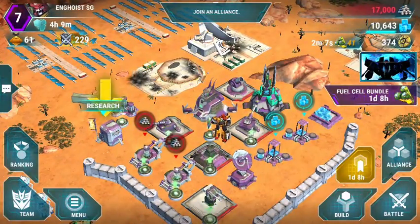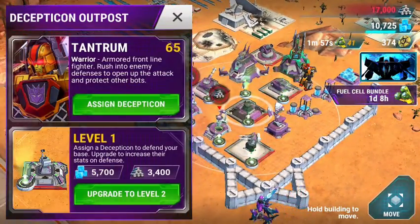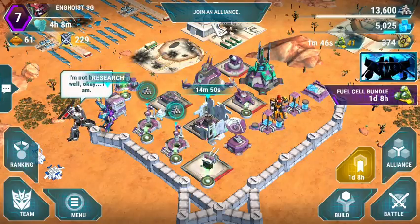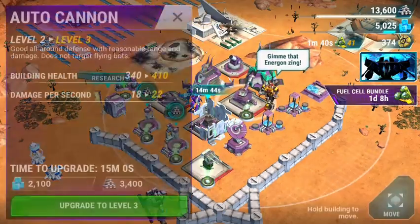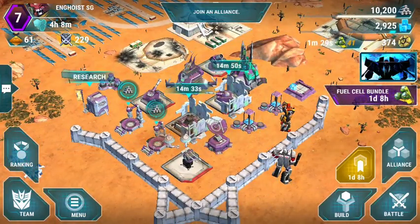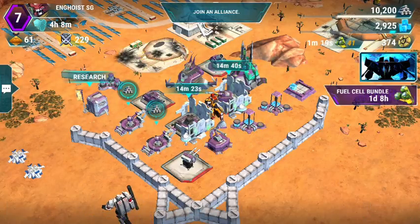I've got quite a bit of stuff. I think I'm going to go ahead and upgrade this Decepticon Outpost, just so I can use up some of the alloy and Energon, because the alloy was maxed out and I don't want to waste the alloy I'm going to be earning from the battles. We'll go ahead and upgrade this autocannon too. If you ever find that alloy or Energon is maxed out, go upgrade stuff - because when you go battle, you just lose whatever you were going to earn. So don't ever let it sit at max. If nothing else, especially with the alloy, upgrade your walls.